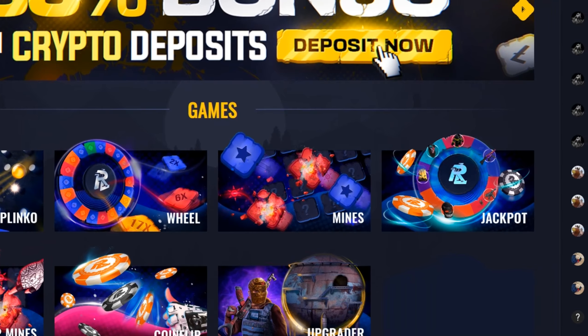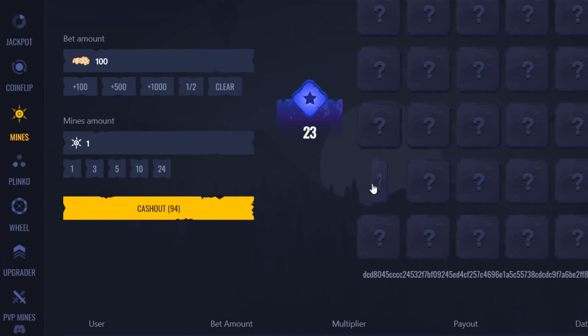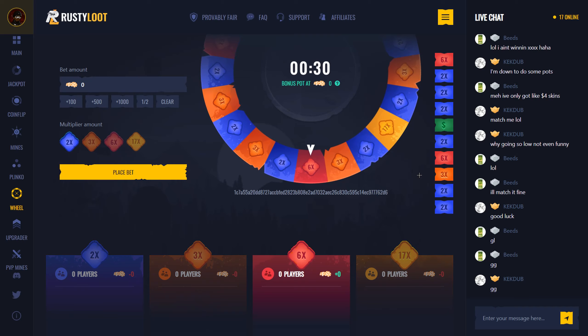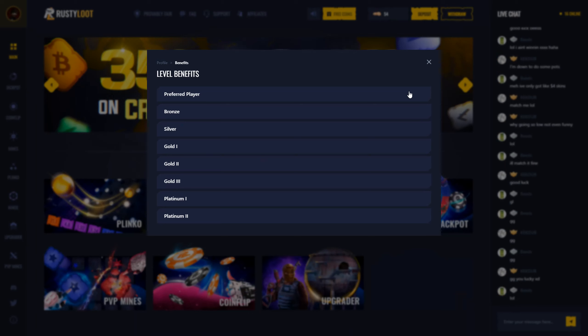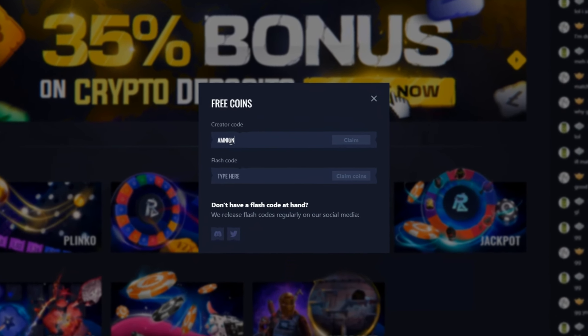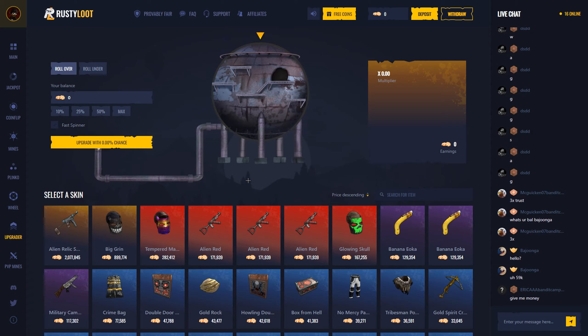RustyDude is the newest rust gambling site bringing you the best design game modes such as Upgrader which features the dome from Rust, exciting new ways to play mines against your friends, or an all new wheel which allows you to win parts of bonuses on pots which builds up over time. They're one of the first sites that reward their players with insane rate backs. For free 500 coins, head over to RustyDude.gg, click free coins, and enter code Amnion. Let's get into the video.